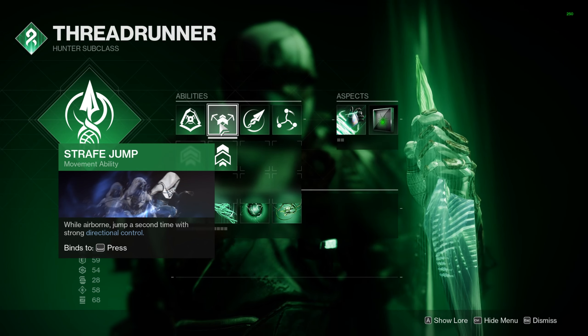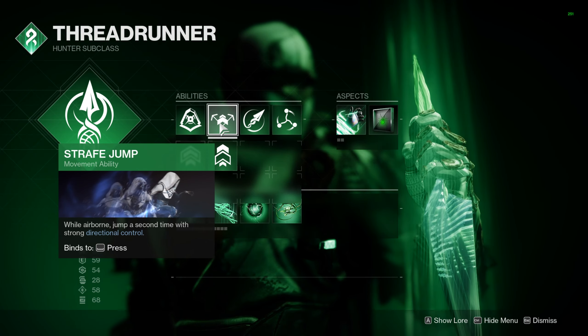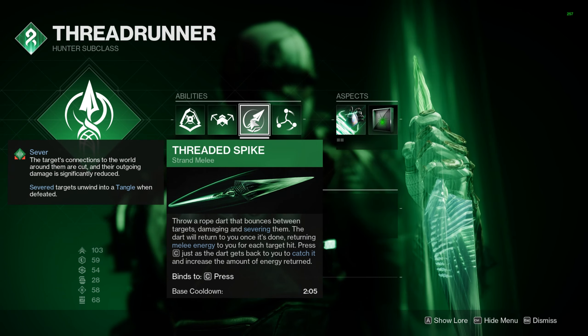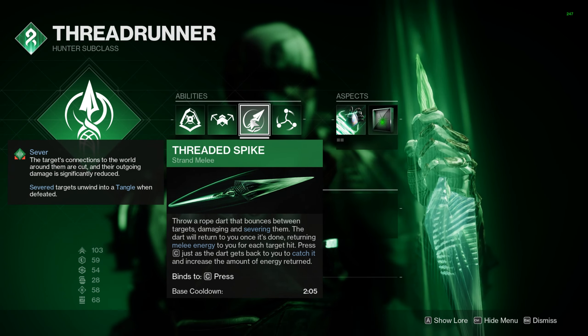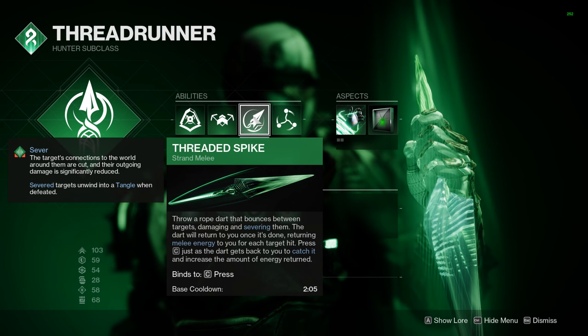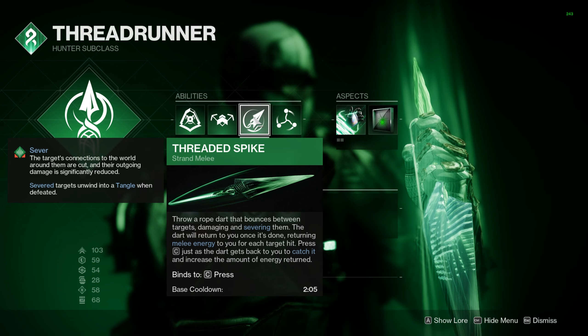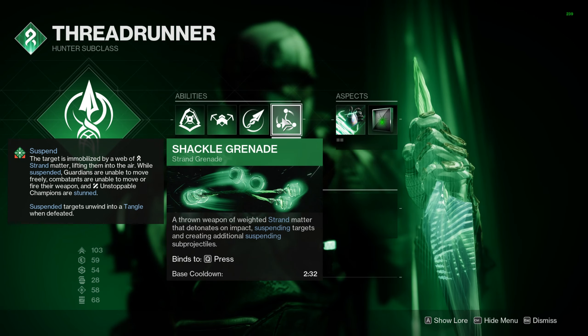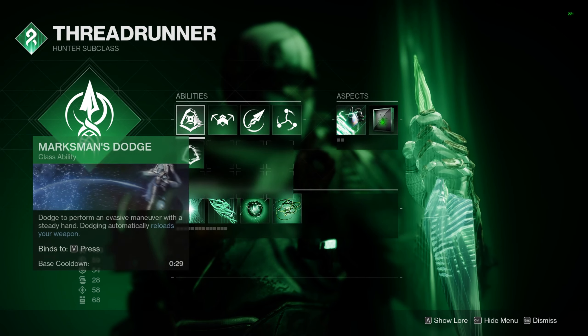This build depends on two things: Tangle and Dodge, but you're using them for the same exact thing. Going into the abilities, the first thing we want is to be able to use our dodge - or our slam in this case - as often as possible. So we're staying away from the Gambler's Dodge and we're using the Marksman Dodge. It's a shorter cooldown time.